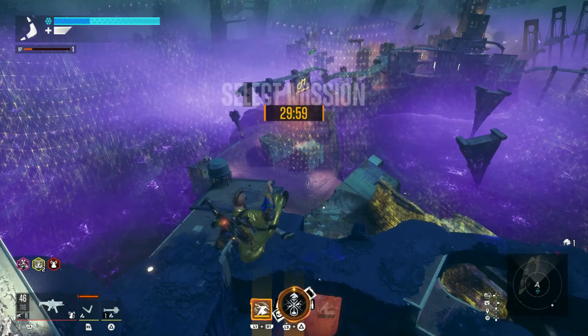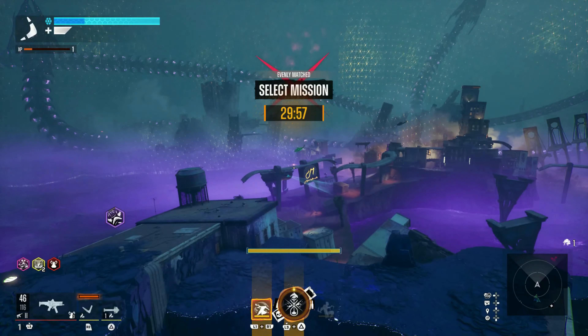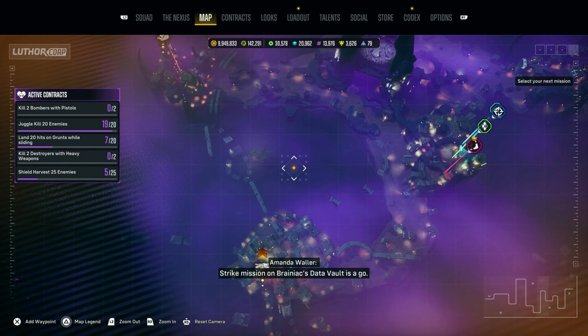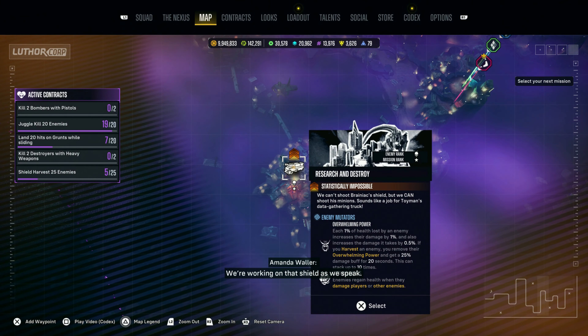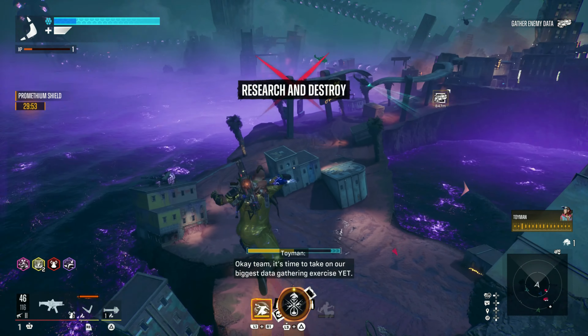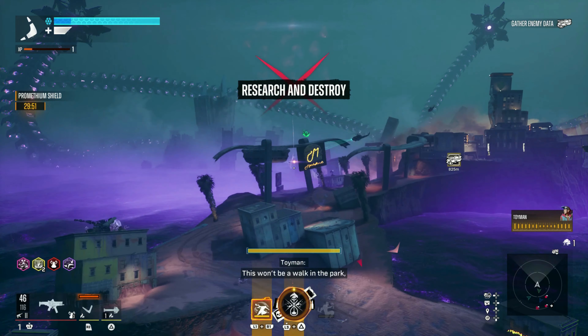First thing you want to do is select the mission you want to start with. For the side missions, you have two of them that you have to knock out before you can go and see Brainiac. The faster you do these missions, the more time you have to take on Brainiac. The first thing I do is go for the Toy Man mission.